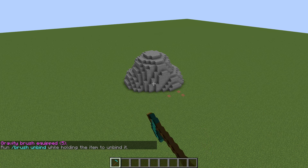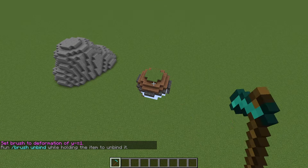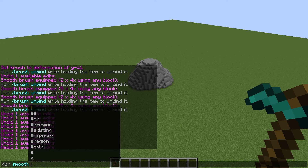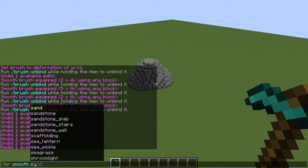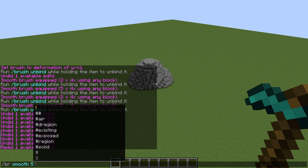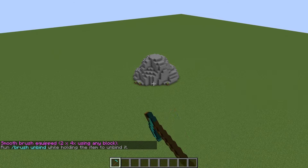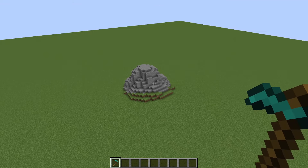Next is the gravity brush, which applies gravity to the blocks you click. Then there are the raise and lower brushes to bring blocks up or down — these require you to choose a shape to be raised or lowered, and they work best on non-flat terrain. We've also got the smooth brush — you can enter a specific block to smooth, or leave it blank to smooth everything, and you can specify dimensions or leave them at default. These terrain brushes all work really well together to edit terrain in your Minecraft world.